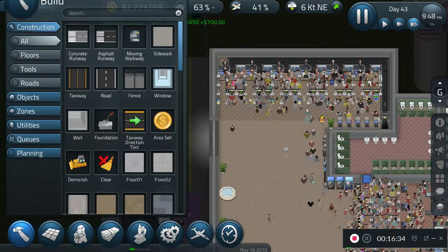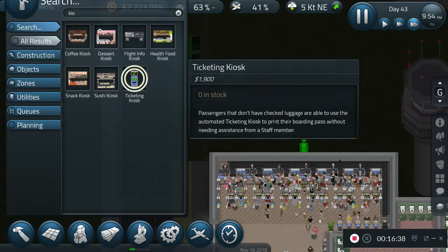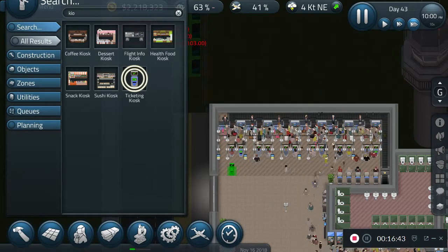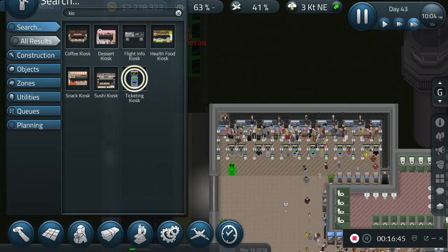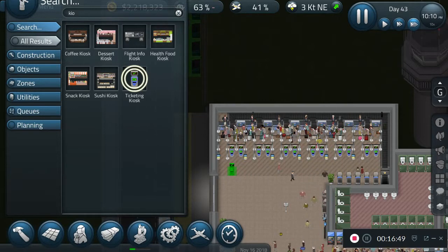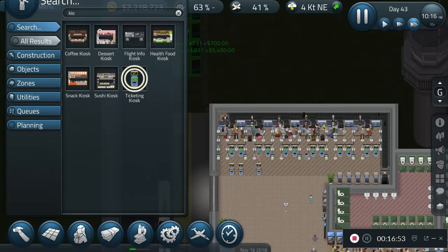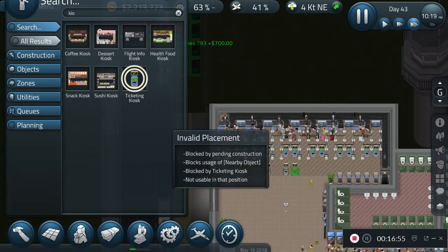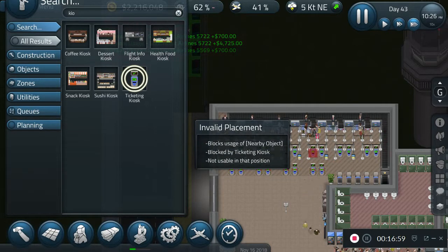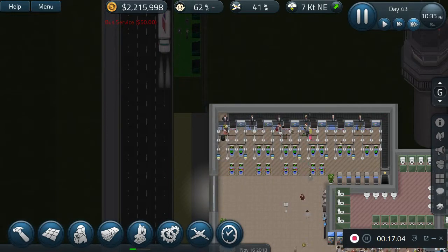Just for good measure I'm going to add tons more. We're going to add it like that — two per row so that way people can get past. All right there we go — that should fix some stuff.